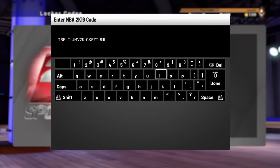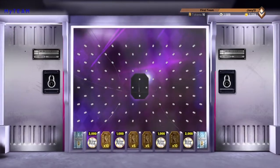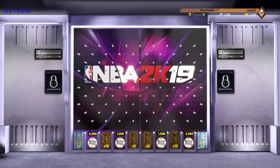Your third set of 5 characters is going to be CKFZT — you guys can see it, CKFZT. Make sure you guys got your caps lock on, it'll help you to not get confused. Your fourth set of 5 characters is 8G4V8. And your fifth and final set of 5 characters is JRMFJ.